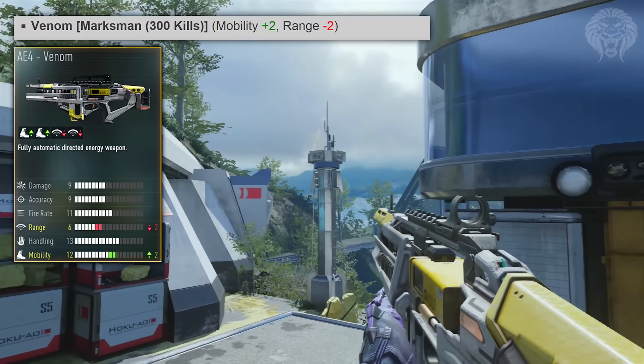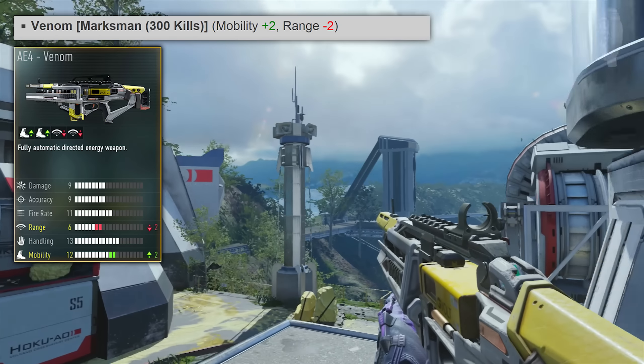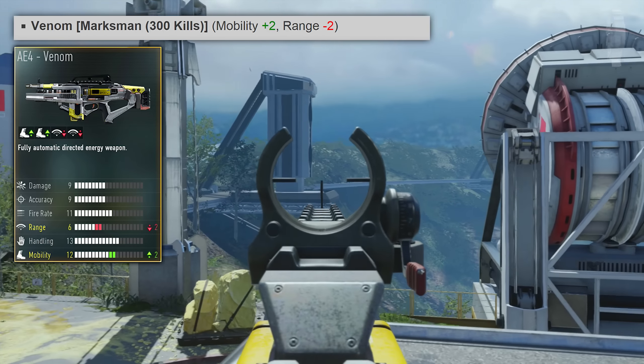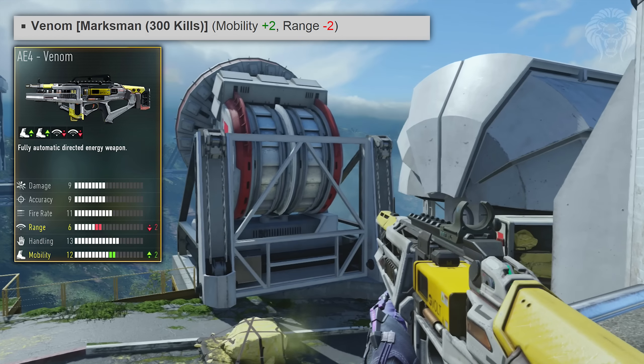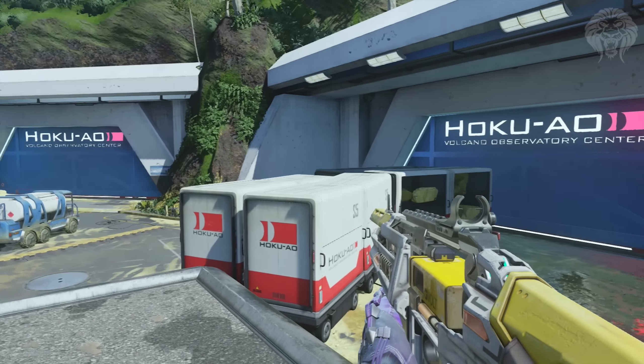First, we'll take a look at the Venom. This is one you get for free for getting 300 kills with the AE4 — it's not enlisted, professional, or elite, just one of those freebies for hitting 300 kills with the weapon. It's got plus 2 mobility and minus 2 for range, so it's not very good.